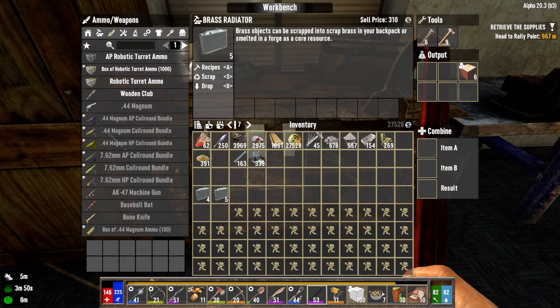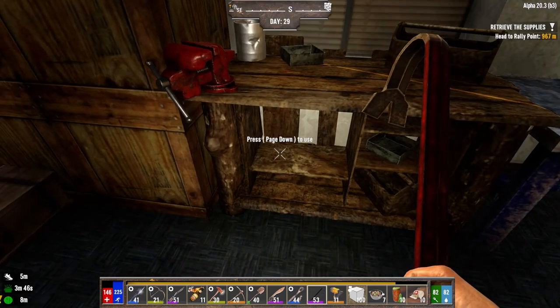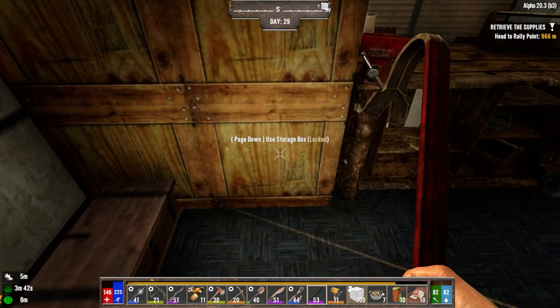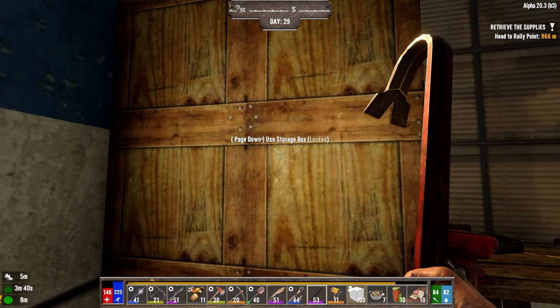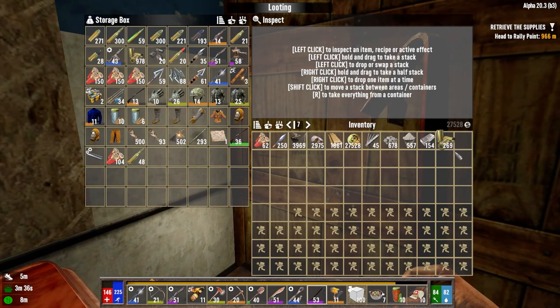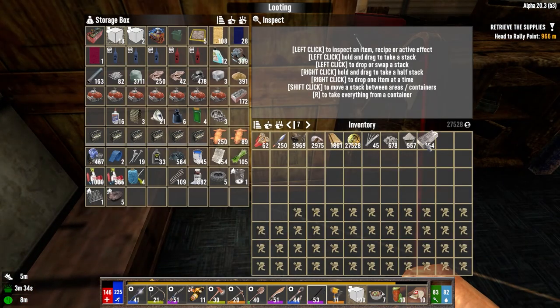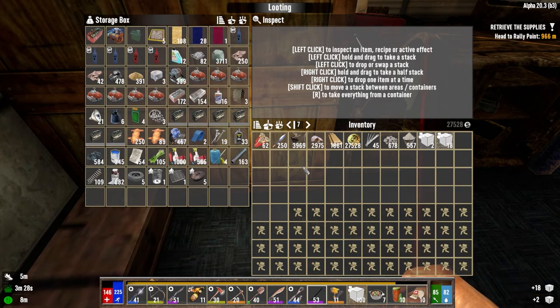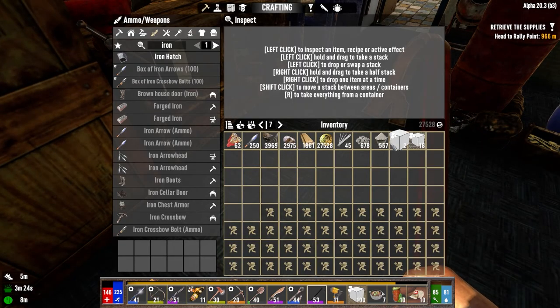We can go ahead and scrap these guys. I've got to get the storage sorted, but I can probably do that tonight. The sand can go back in there too. Steel can stay in there. We've got a few blocks here — we don't have much to fill stuff in with.